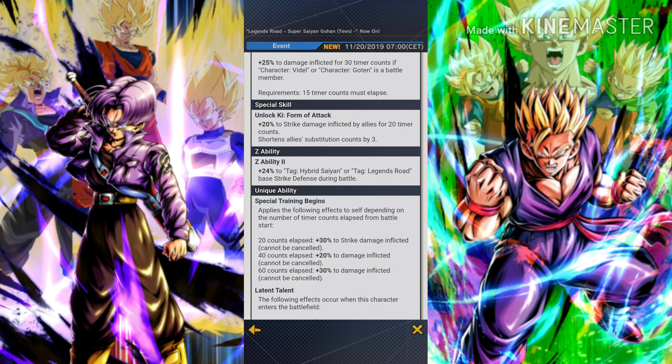His special skill gives plus 20% to strike damage inflicted by allies for 20 timer counts, which is really nice, and shortens allies' substitution counts by three. From his abilities you can see that he is a supportive type unit, so his damage won't be that high, but his abilities are really awesome.